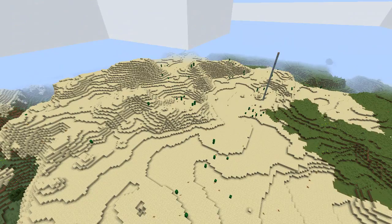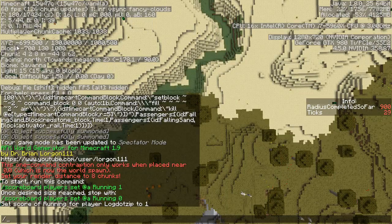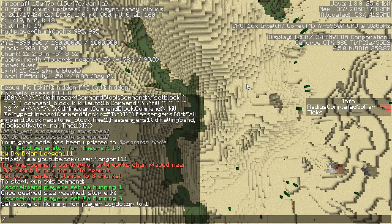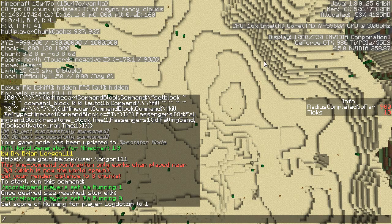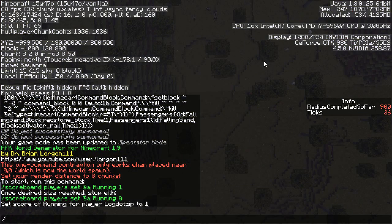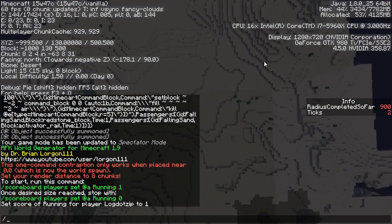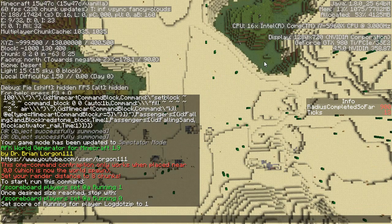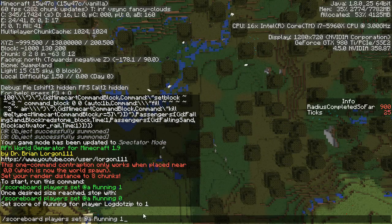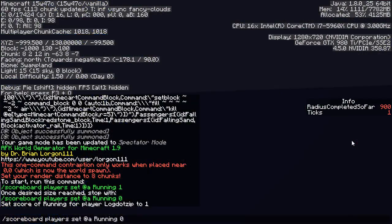I just switched to a different world because I didn't want to load up an ocean. Now if you look at the X coordinate, you can see we're at minus 700, minus 800, minus 900. The radius completed so far is at 900 and will be updating to 1,000 very soon, which implies that in all directions from 0, 0, we have loaded all chunks from negative 1,000 to positive 1,000. When that is done, you run the command again switching the 1 to a 0.